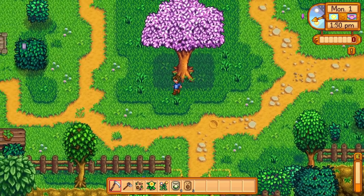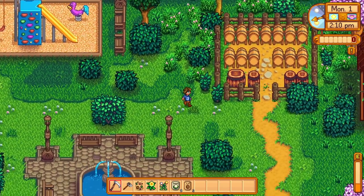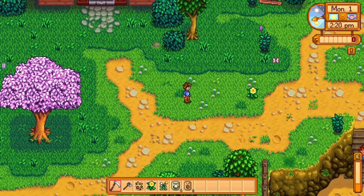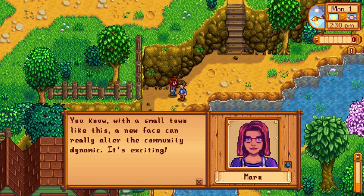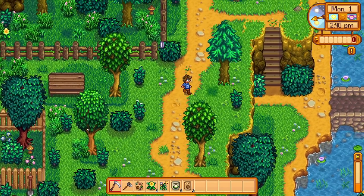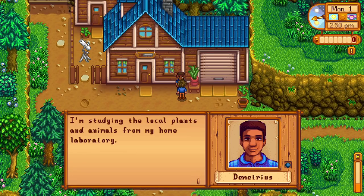We meet an older woman who asks if we've met her son Victor — the host wonders how old anyone in this town is, calling it a mystery. We find more forage near Maru. Maru says a new face can really alter the community dynamic in a small town, and the host says they're excited to be here.